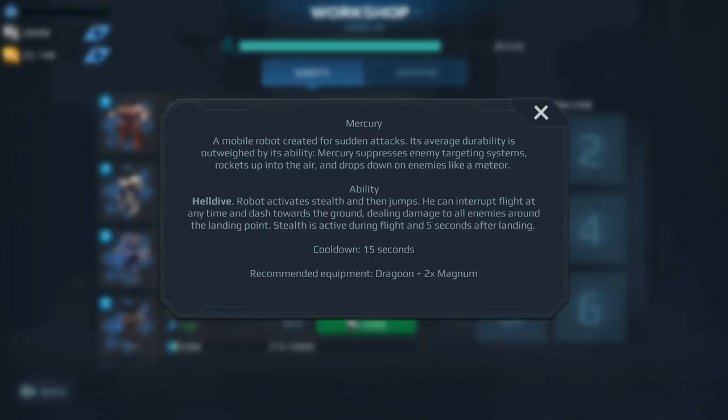Next on the list we have the Mercury. I'm starting to see more and more players in Champion League run this bot. What makes it very deadly are lockdown weapons like Halo and Shredder — run that with Exodus or Ember and it creates a very deadly combo. The Helldive ability also does damage, and the more you have this bot leveled up the more damage you do with the Helldive. This is a bot I would want to get to MK2. I prefer the gameplay of the Mercury over the Inquisitor — definitely one I would invest in.